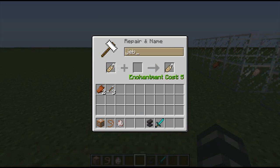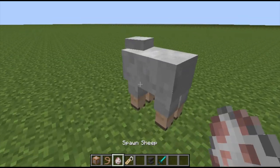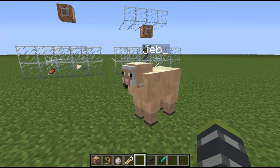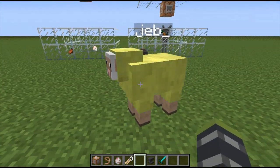Lastly and most importantly in my opinion is the rainbow sheep, which is just awesome. What you do is name it 'jeb_' — that's jeb underscore, right next to your zero on your number pad. Lowercase j. You find a sheep and name it jeb and it does this rainbow color cycling.